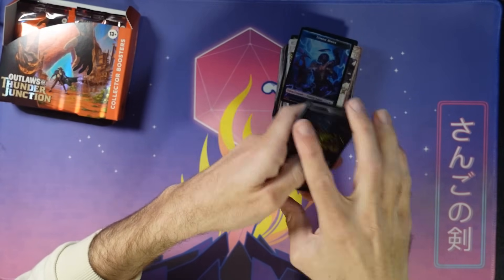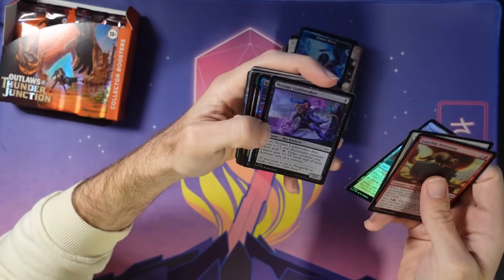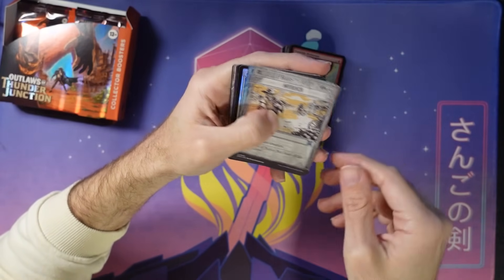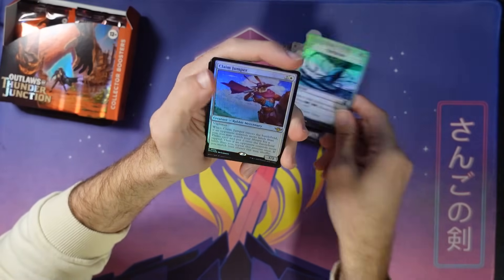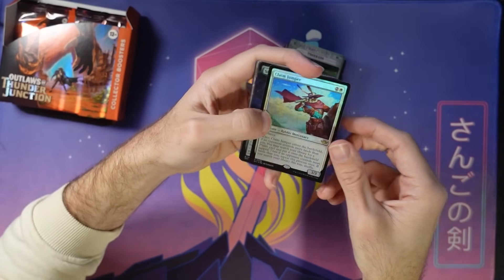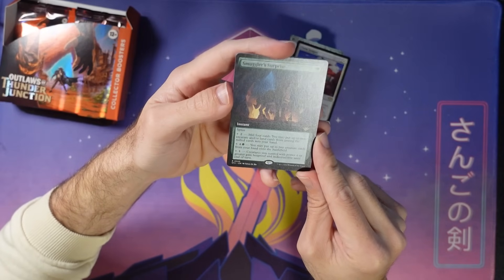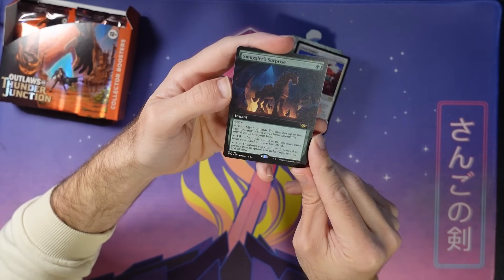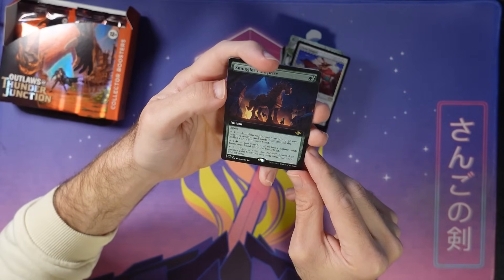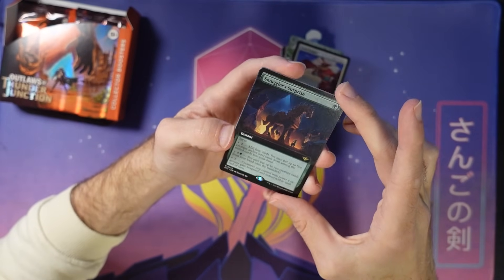The order that the stuff shows up sometimes depends on where it's printed — different facilities print it in different ways. So I don't know if all collector boosters are like this, but I just like making it a little more dramatic as I'm opening them. Murder, a tornado, Claim Jumper — this card can double ramp you, which is great. Smuggler's Surprise — this is a fun one, it's a spree extended art card. Lets you cheat some creatures into play and helps you find creatures out of your graveyard. I like how the art really goes to the edges here, it just looks really good.